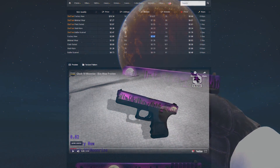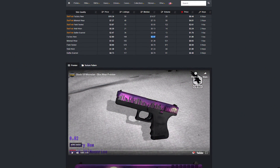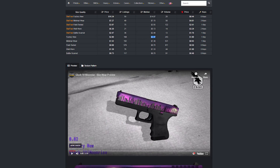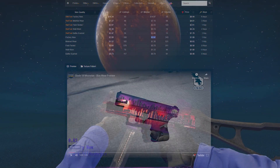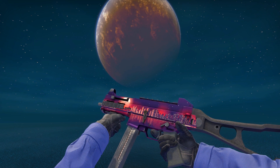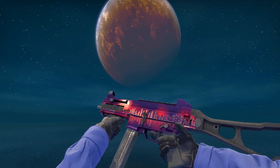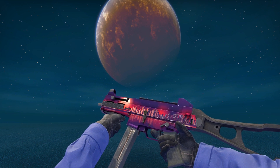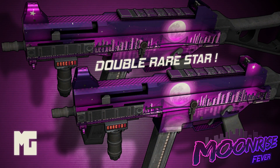But do keep this in perspective — 3x overpay on a non-StatTrak Factory New Glock Moonrise is only about $7.50 US. We're not talking about case hardens here. With that out of the way, how does this fare for the UMP Moonrise? Well, there is pretty decent demand for UMP skins — maybe less than the Glock, but still more than there is for the MP5 or the XM-1014, so this would lend itself to there being some level of overpay for this pattern in the future.